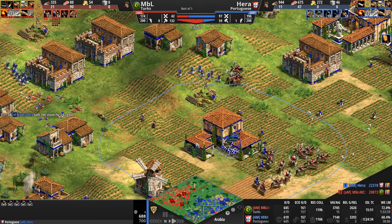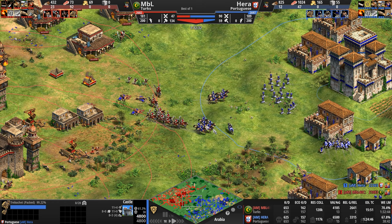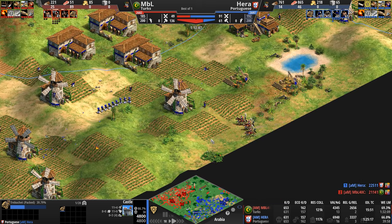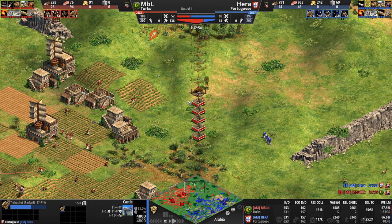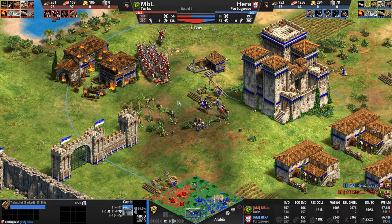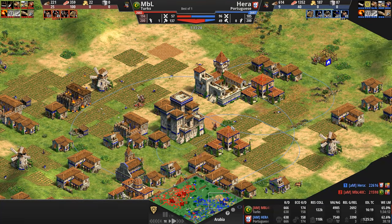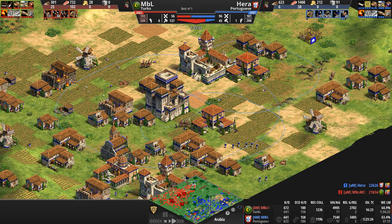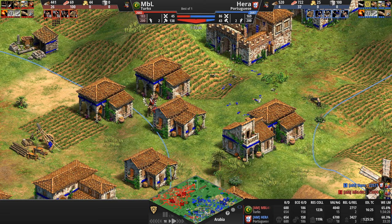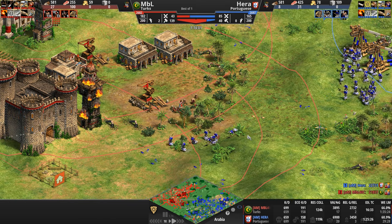Look at Hera's economy — it's just being gutted. But the one saving grace for the Portuguese is that Feitoria. Again, the effectiveness of nine villagers even though it takes up 20 population space. Another villager bites the dust. There's just so much action happening all over the map, but it is all primarily on Hera's side — which is not something we see every day. And that's what I was talking about earlier when MBL tweeted that he wasn't feeling at a hundred percent or was disappointed in his gameplay. When it comes to these ranked ladder games, both players have just been absolutely tearing into each other in fantastic style.